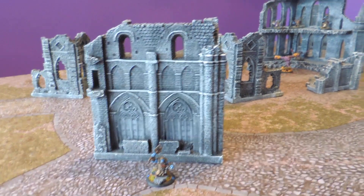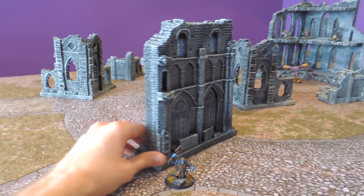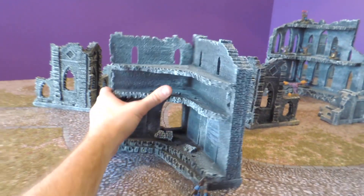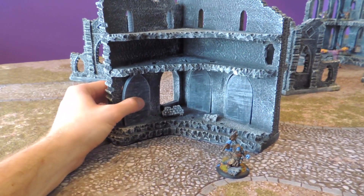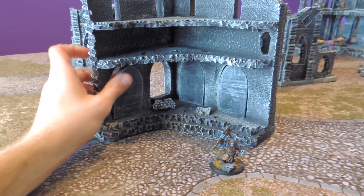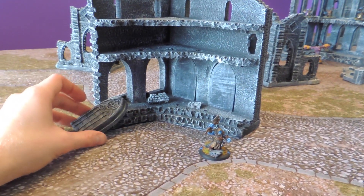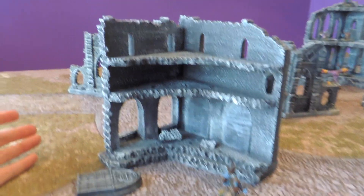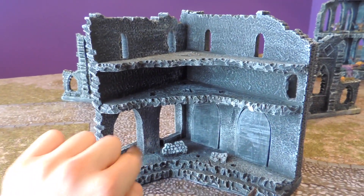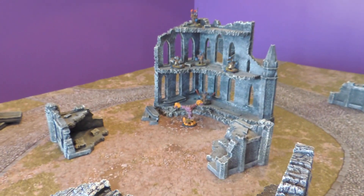This is the second largest piece with the set — there's a model in front for size comparison. There are three levels you can use, and these are some larger doors that you could remove as well. Sometimes we just lean them on the side for extra terrain features, but you can also block all the line of sight at the bottom. With the set, you get two of these pieces and one of the larger centerpieces.